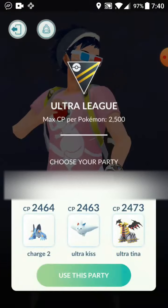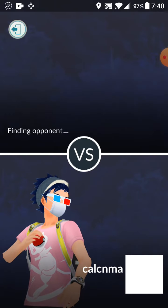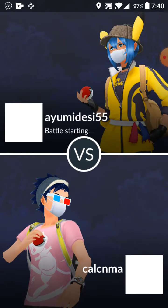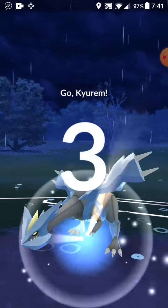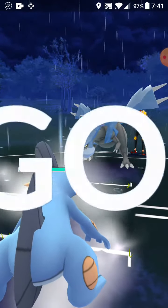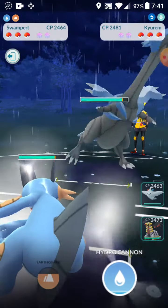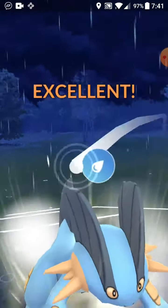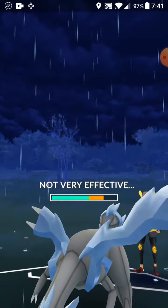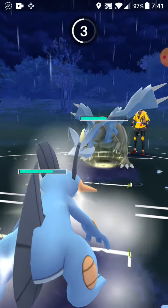Okay, first match. I'm gonna start with Swampert. My team is Swampert, Togekiss, and Giratina — I named my Togekiss 'Ultra Kiss' too. First battle against aem_min. They start off with a Kairom with Dragon Breath, so we're gonna get the Hydro Cannon off first. Dragon Claw is a very spammy move but Hydro Cannon hits hard and charges up really fast.